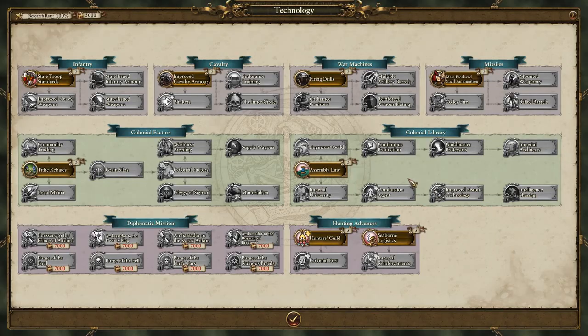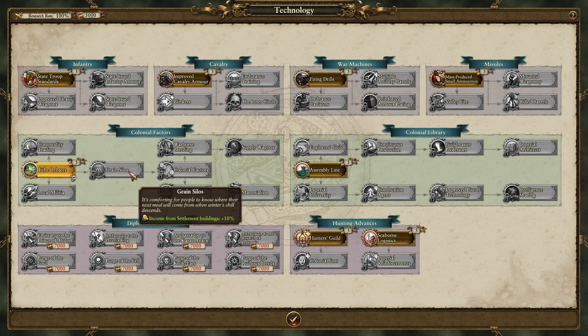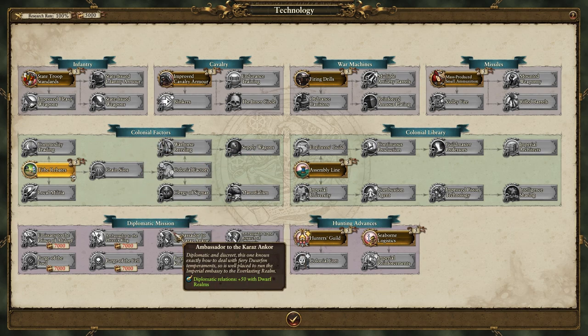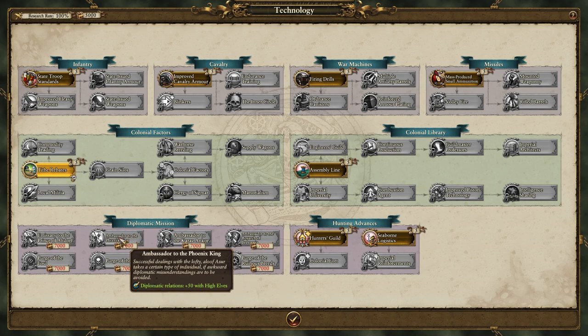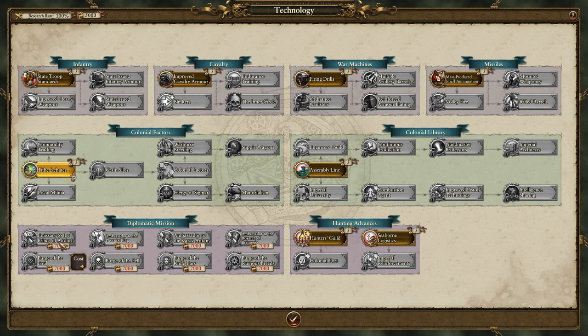The tech tree also has Purge the Fowl, which helps against Greenskins, Skaven, and Lizardmen - very useful. There's Purge the Knife-Ears, Purge the Ruinous Breeds for Chaos and Beastmen. Hunting Advances gives plus two recruitment rank for all Imperial Supply units and casualty replenishment. We'll probably do Tithe Rebates, Hunters Guild, then get down to Colonial Fort. From there Seaborne Logistics makes ports more efficient, and you can receive an additional detachment - getting an extra unit from drops is really big and very powerful.